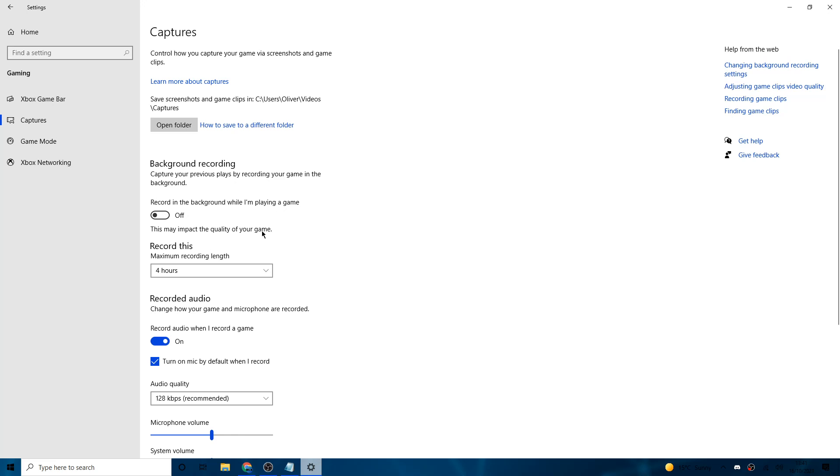Next, go to 'Captures' on the left. If 'Record in the background while I'm playing a game' is on, turn that off. As it says there, this may impact game quality — it'll constantly record your game, potentially for up to four hours, clogging your storage and hurting your FPS.